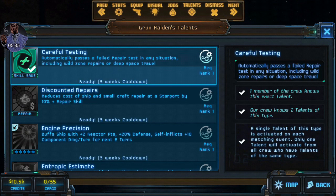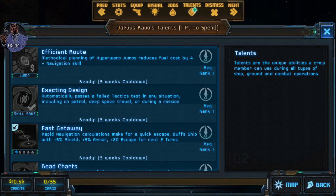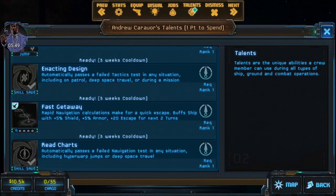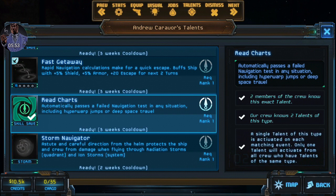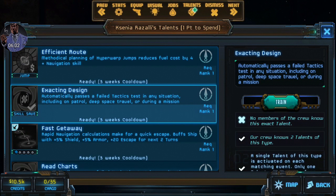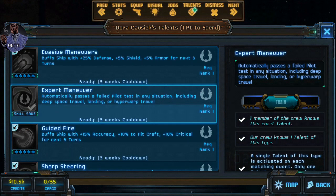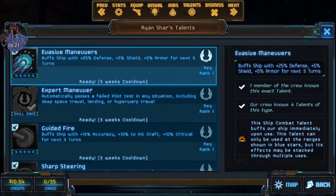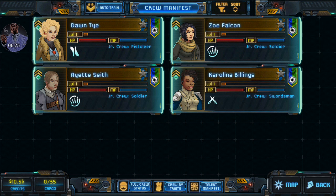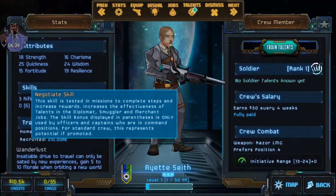We are going to take the repair save here - that is two repair saves. I'm probably going to be dismissing my engineer officer and promoting one of my fighters - that's usually what I do unless I have terrible fighters, and I've never had that happen. We are going to go with efficient route here, though that could probably wait till the next level up. We'll take our second pilot save and with our last pilot we'll get evasive maneuvers. We'll definitely want more copies of evasive maneuvers, but we can get those a little bit later. For my fighters, that soldier has some pretty decent rolls - 25, 24 on the wisdom and quickness.